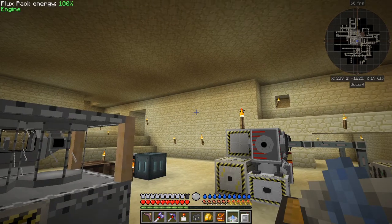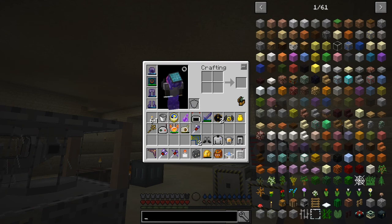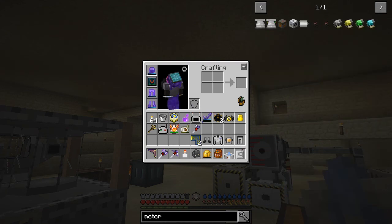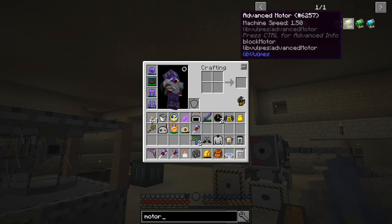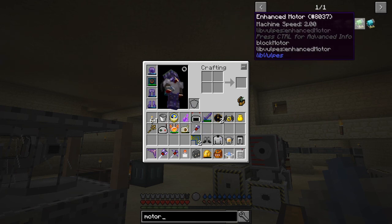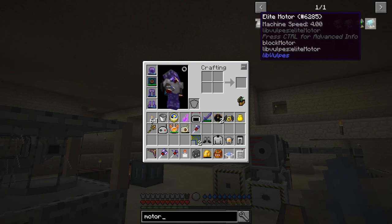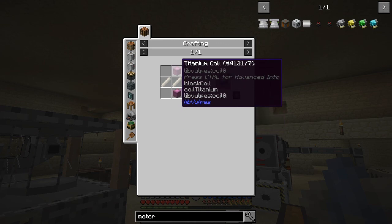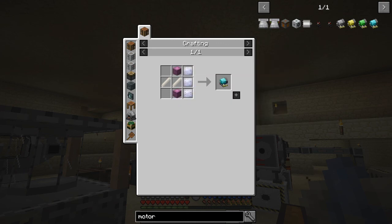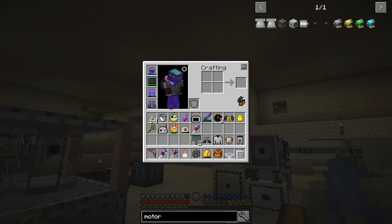Let's have a look at motors. We've got these different motors: motor is machine speed one, advanced motor one and a half, enhanced motor two, elite motor four. The elite motor is twice as fast as the next one but expensive in terms of titanium. If you look at the recipe for that, you need two coils — that's 16 titanium ingots. Iridium plates are not a problem in this mod pack. That's how you make it — I figured that out afterwards.